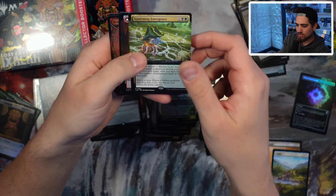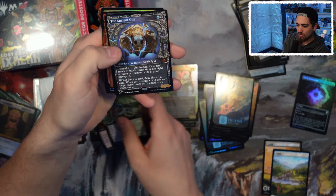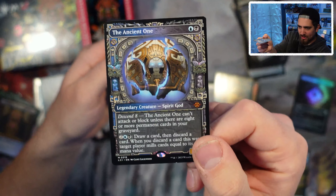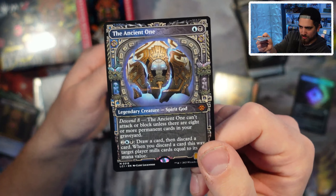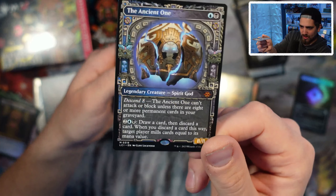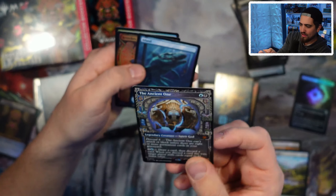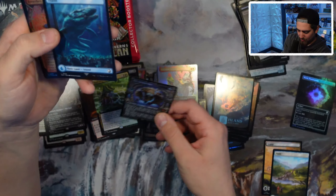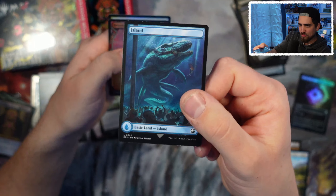Corpse of the Lost, Squirming Emergence, Rich Galactite. Oh, The Ancient One — another god. Descend eight: The Ancient One can't attack or block unless there are eight or more permanent cards in your graveyard. Wow. Draw a card then discard a card — when you discard a card this way, target player mills cards equal to its mana value. Then you have an eight-eight. Cool — The Ancient One. And an Island — that's a cool island.